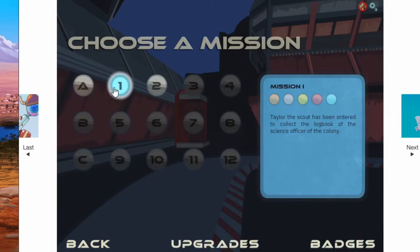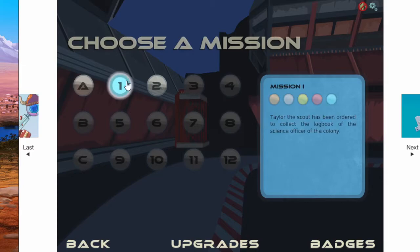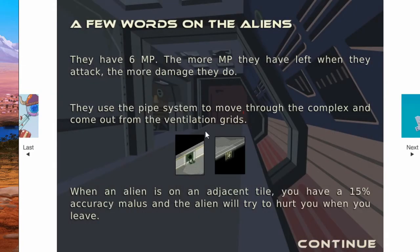Depending on how you do, it will affect your timing rating. The higher you perform, the higher the diamond rating you get. Next mission - Copper level. You must achieve normal mode victory in 8 turns or less, 120 damage taken or less, and 1 left behind or less. We need to go rescue a guy named Faro, who's a weapons specialist. Let's go.